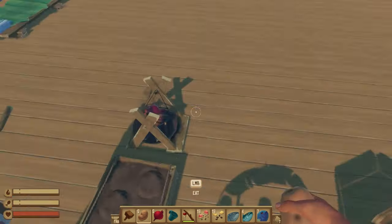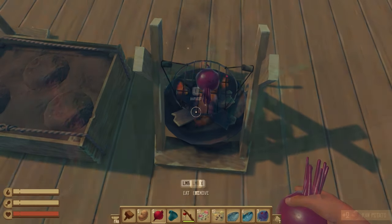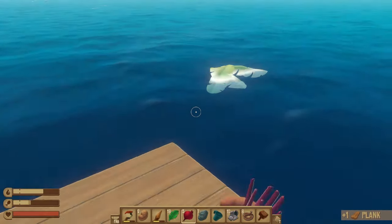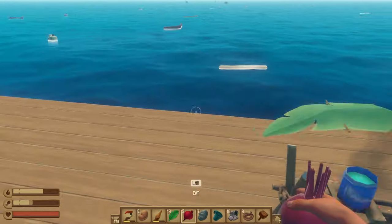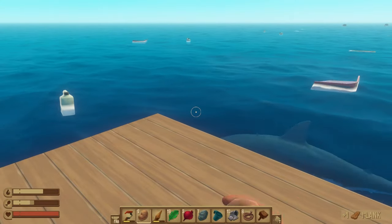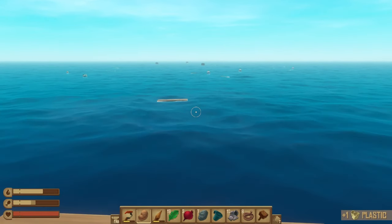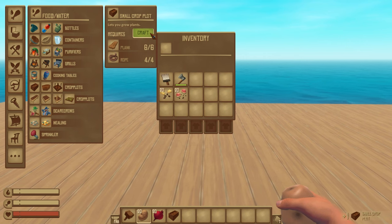Eating raw vegetables is a good option when you're in a pinch during the early game, especially if you've prioritized crafting other objects or you just simply haven't had enough material collected to build either a small crop plot or a simple grill. But this is definitely not sustainable for the long term, because you're going to have to collect a lot of them to fill you up since they really don't provide much nutrition on their own.